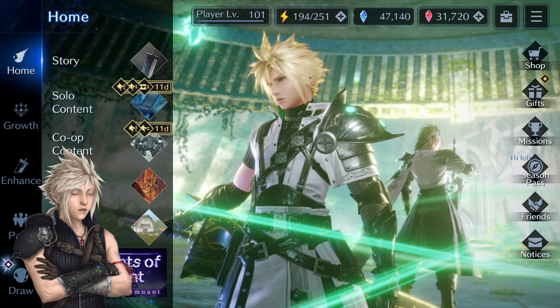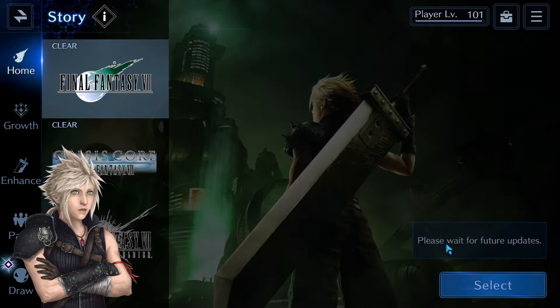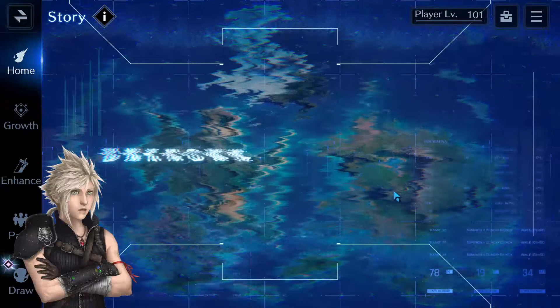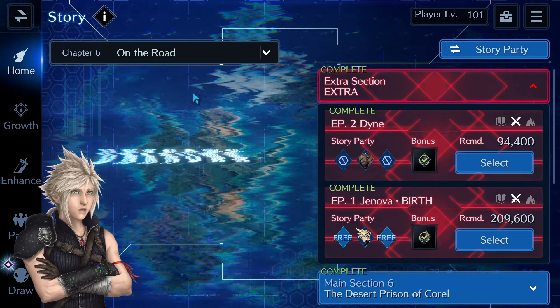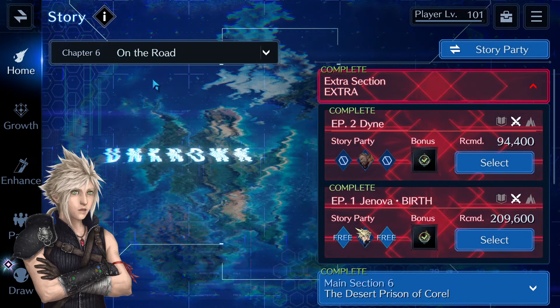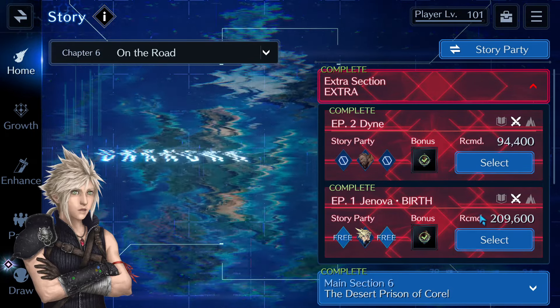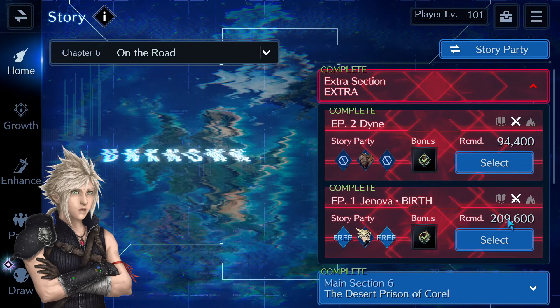Hello, I am Endlessness and welcome back to Final Fantasy VII Ever Crisis. In this video I wanted to make a guide on the Jenova Birth battle in the extra section of Chapter 6 FF7 storyline. The recommended power for this battle is 209,000.